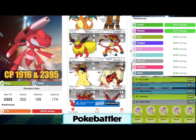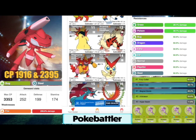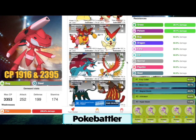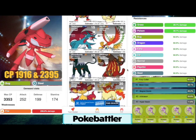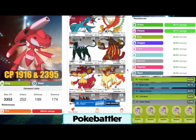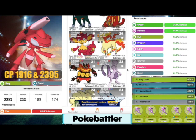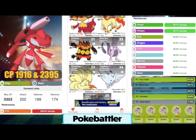Continuing down the list: Infernape, Typhlosion, Arcanine, Magmortar, Victini, Salamence, Ho-Oh if you have Hidden Power Fire — that could definitely work for you. Niantic, can we please make Ho-Oh better? Sacred Fire needs to be really good. Houndoom, Heatmor, and it just kind of drops off down here, even Rapidash showing up on the list. I would hold off on Emboar. You have Mewtwo with Psycho Cut and Flamethrower, and Togekiss with Hidden Power Fire and Flamethrower even shows up, and Camerupt.